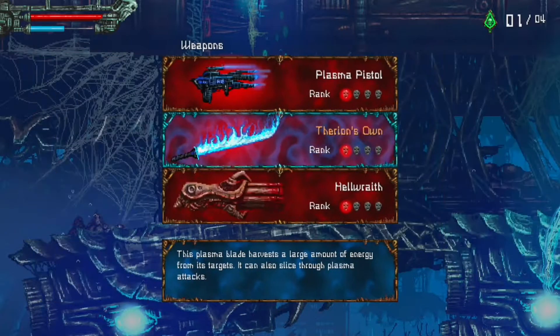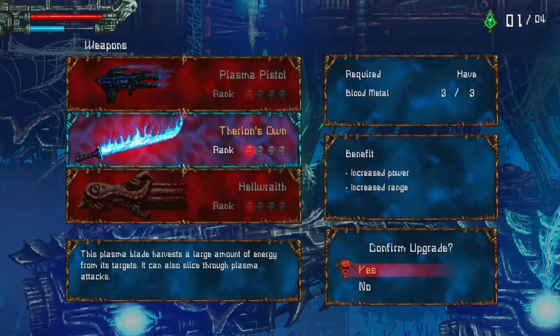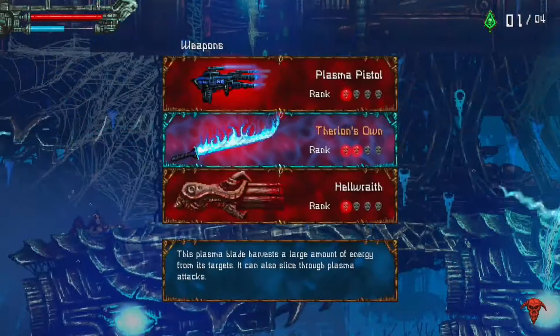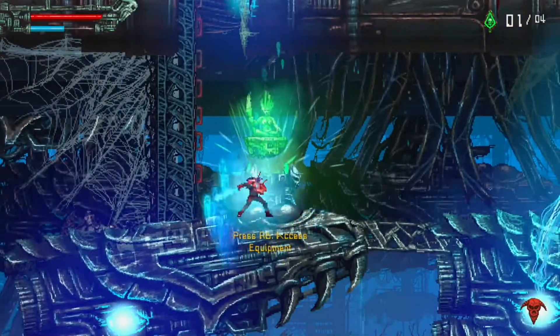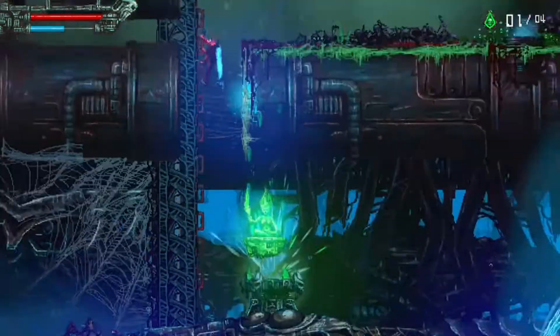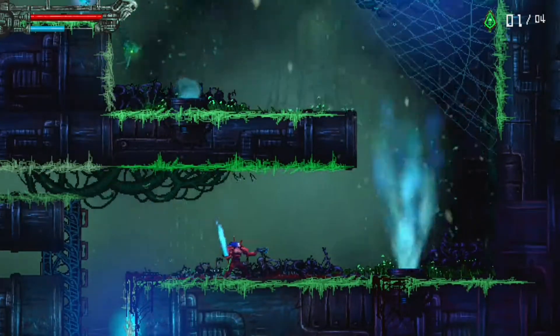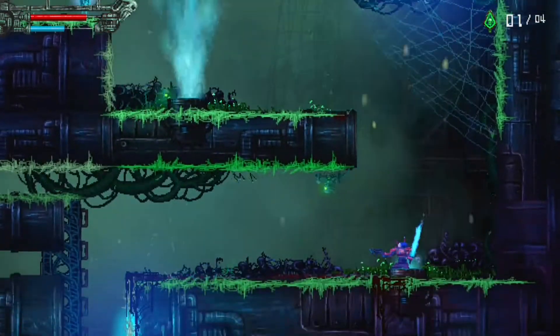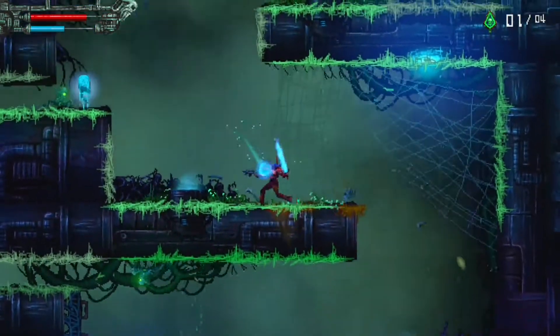So picking them up increases your health and energy - so if I get four of them it increases them. Oh that's an interesting choice. I don't know what I want to upgrade, probably that. Hellwraith I would use but it requires energy. What does upgrading this do? Power and range, sure. Upgrade it to rank two. Hell yeah. That's what we're supposed to do - oh I didn't see that, it blends in.